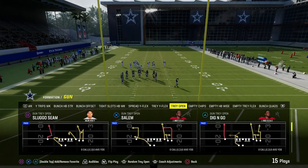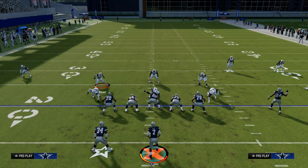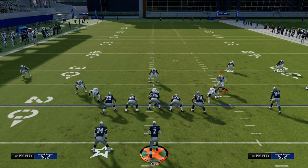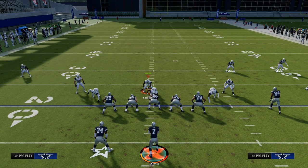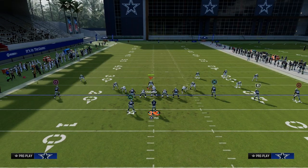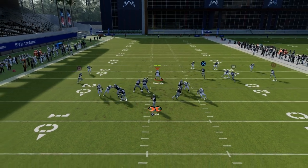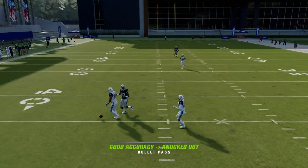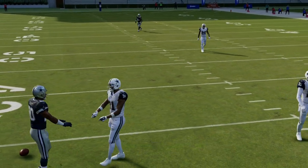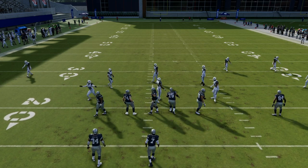We can do this out of a real spread-out formation like trips or tray open. We're going to slide protect to the right, block the running back, and ID the defensive tackle. If they send five, you just have to step up in the pocket and you've got a pretty solid blitz pickup. That's the basic formula right now for picking it up.